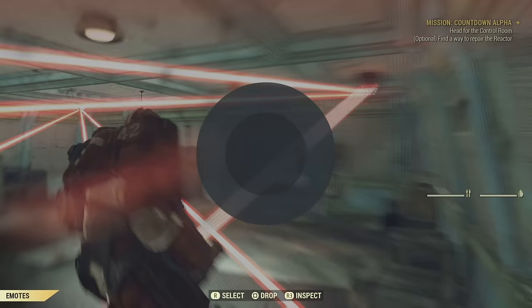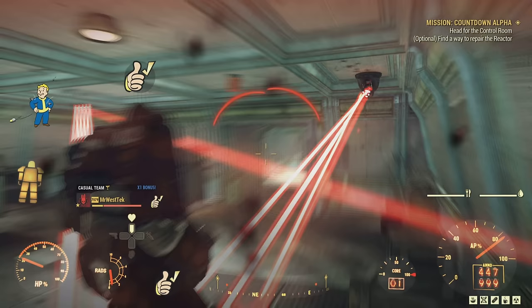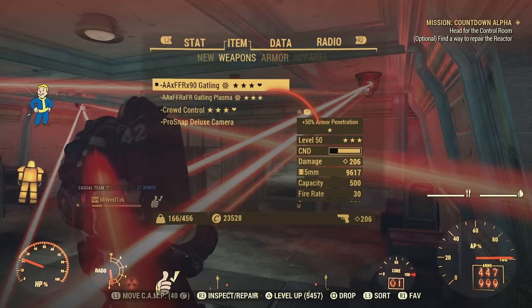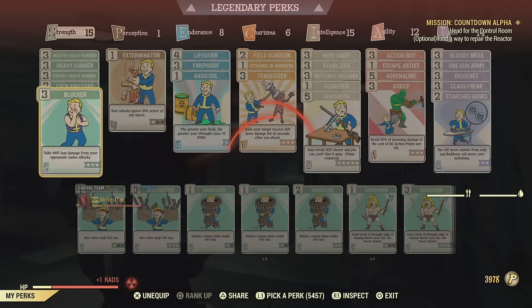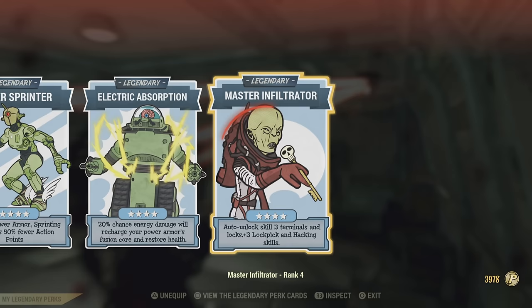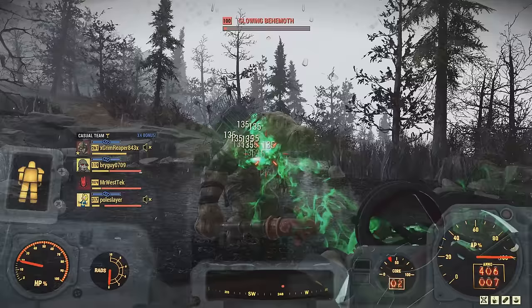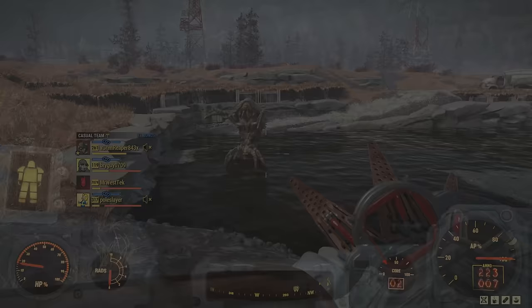I would highly recommend speed demon for mutations. Just to show what electric absorption does — you're pretty much invincible against energy weapons, it's absolutely hilarious. I would suggest being at low health with this build as well to take advantage of Nerd Rage. This is basically what most people would call a bloody build, although you do not need a bloodied weapon to use it. With electric absorption active, it's pretty much impossible to kill me in a silo.